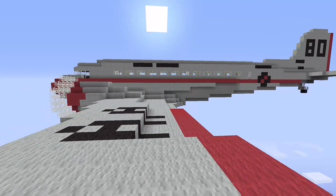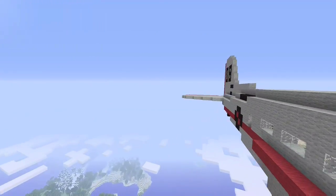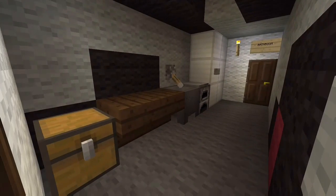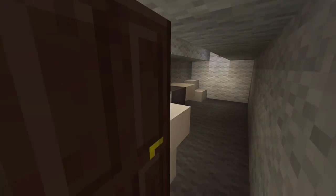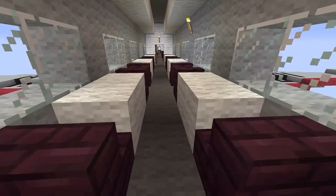And now we can board the plane, and I'll show you the interior. So this is the entrance, and to the left we have the kitchen and the bathroom. And in the 1930s, you could actually dine on a plane, so this is the dining room.